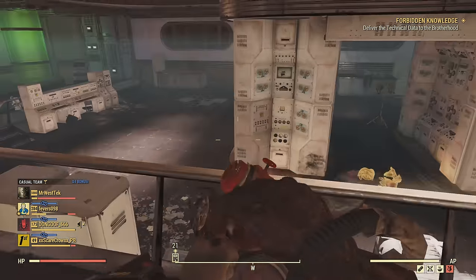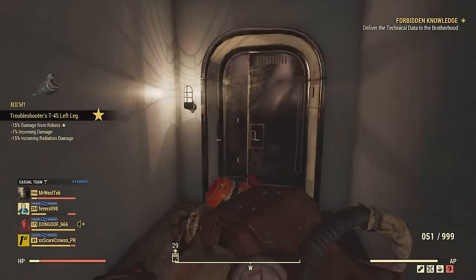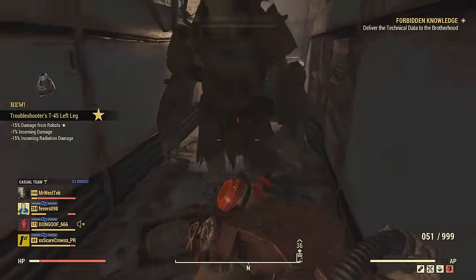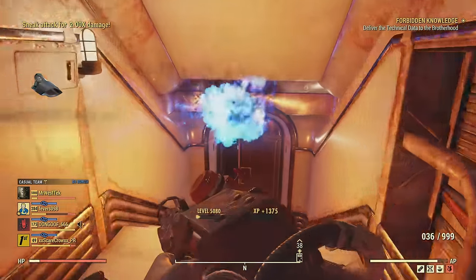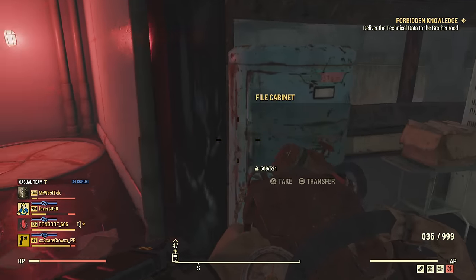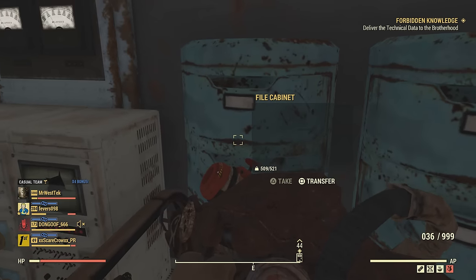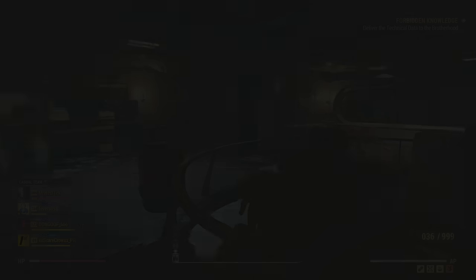The best place to get technical data is actually inside Westech. If you're like me and you like to rank up a lot, you can actually farm technical data while you are leveling up. I recommend just grabbing it when you go downstairs and you're waiting to respawn the super mutants — you can get it from all these cabinets, and there's some other ones upstairs as well.